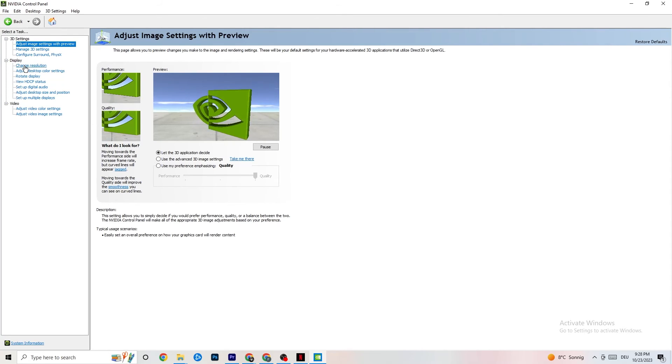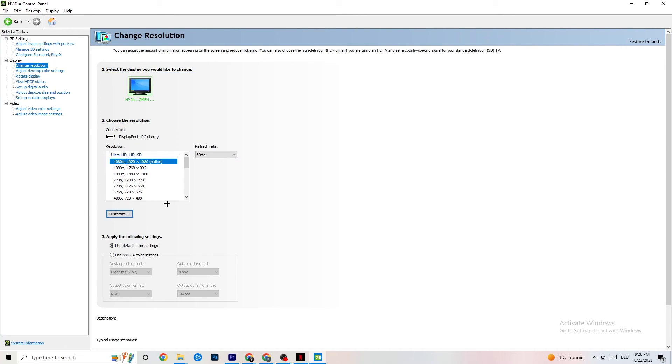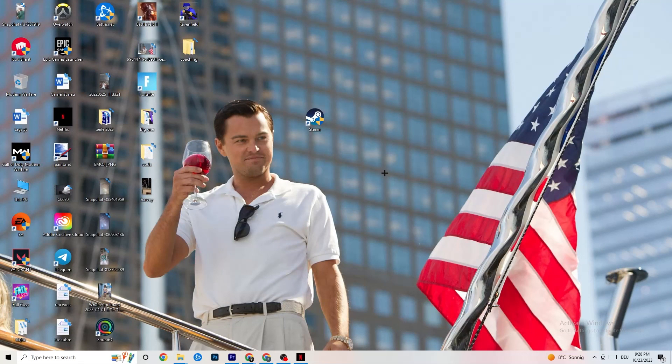Still in NVIDIA Control Panel, go to Display and then 'Change resolution.' Just like before, make sure your monitor is set to the same resolution as your in-game resolution — for example, 1920 by 1080. Make sure the monitor resolution and in-game resolution match. Once finished, you can close the Control Panel.